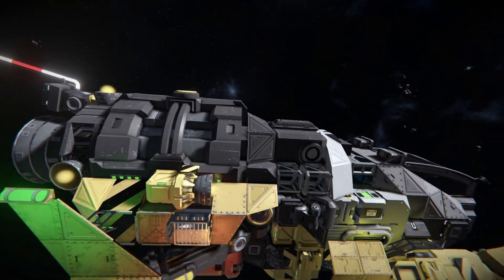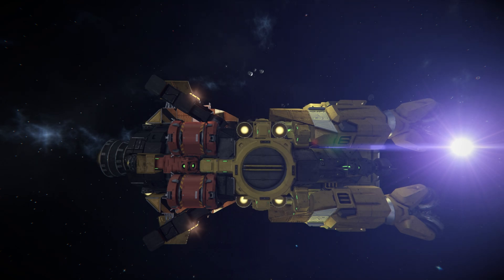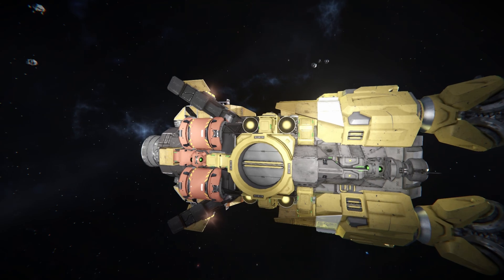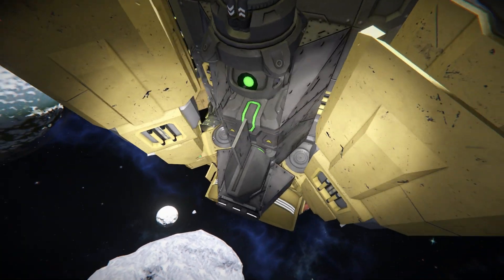Moving all the way down underneath, we can see some more hydrogen thrusters — just enough to keep you off the ground on an Earth-like planet. Turning the light on and moving away from the sun: there's the gyroscope, some batteries, and a closer look at the hinges that angle the drills.